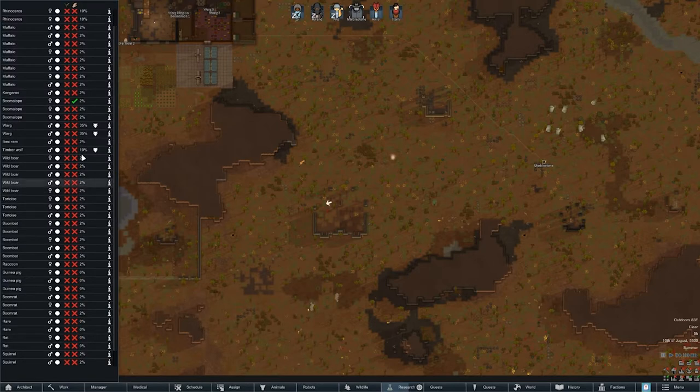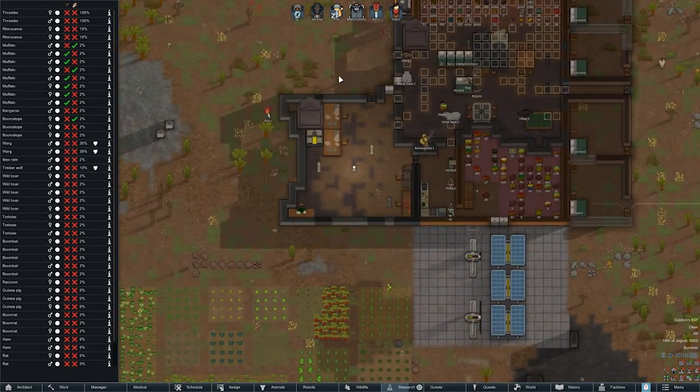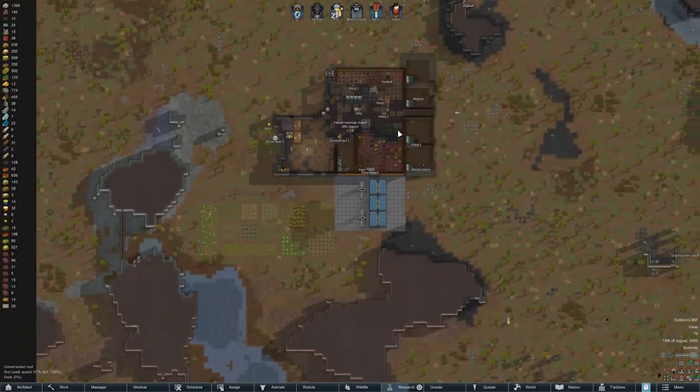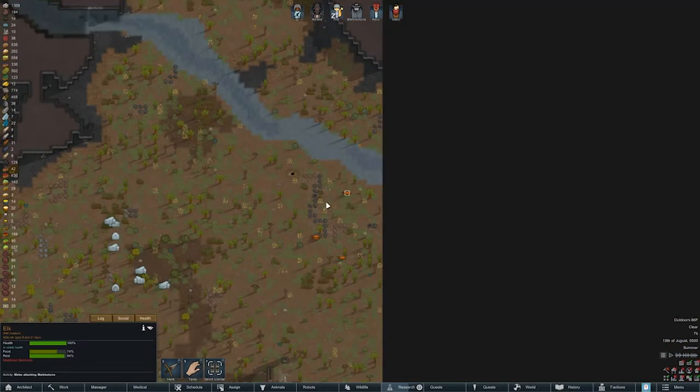I also see there's a bunch of buffalo — I want to tame a couple but I also want to kill a couple. We'll tame two and kill the rest because we still need plenty of leather to keep our clothes being made. Manhunter pack — we'll have to fight them.